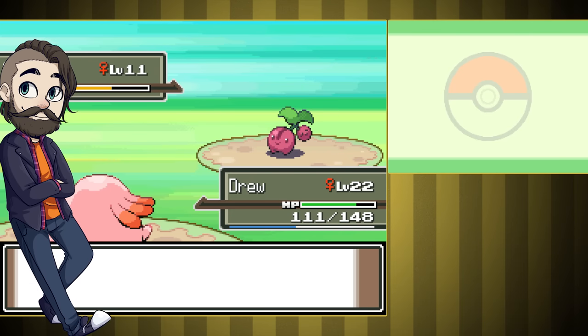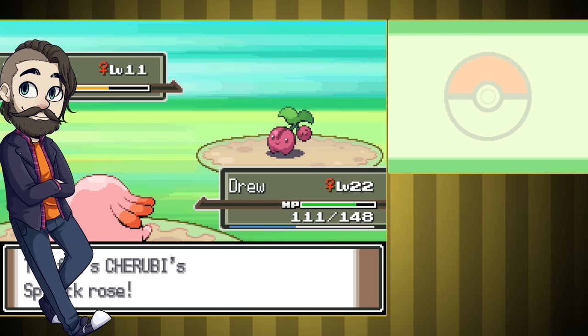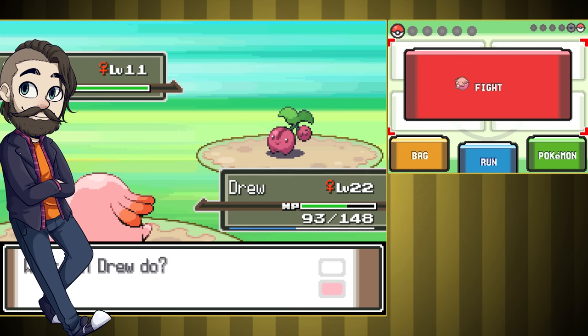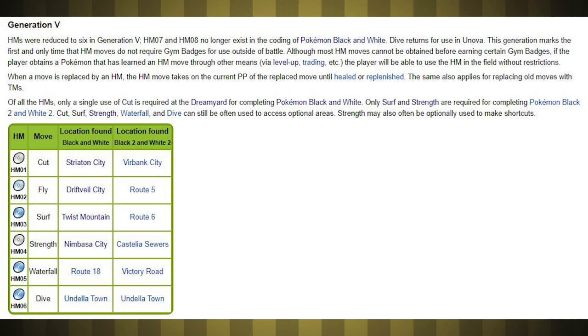Hey everyone, MaduraiBred here. Pokemon Platinum with only one Chansey was a brutal solo run. Let's follow that up with another team run. Today's the day that we figure out if we can beat Pokemon Black with only HM moves. This is going to be a rough one for a few reasons.